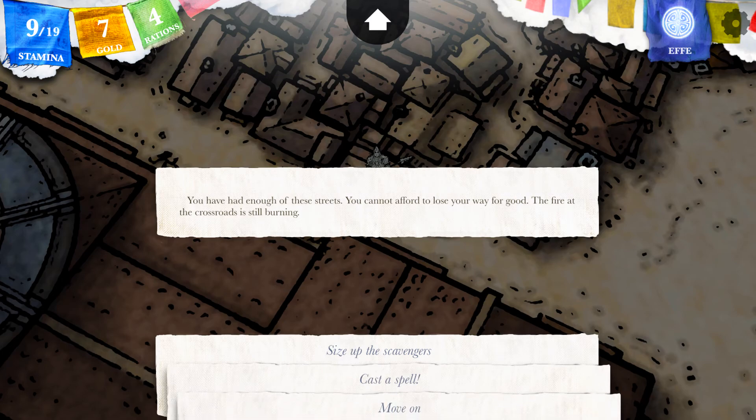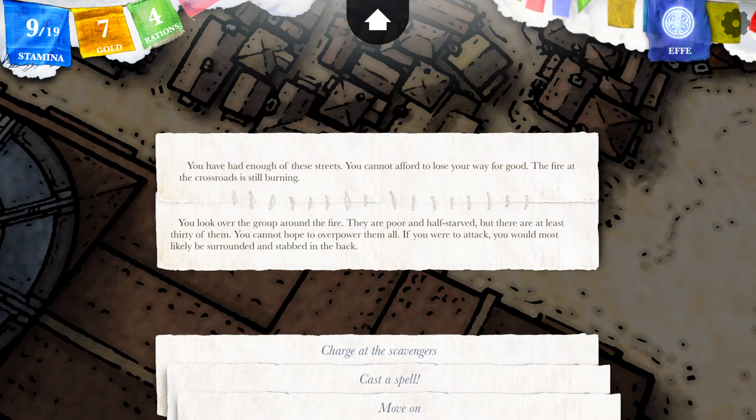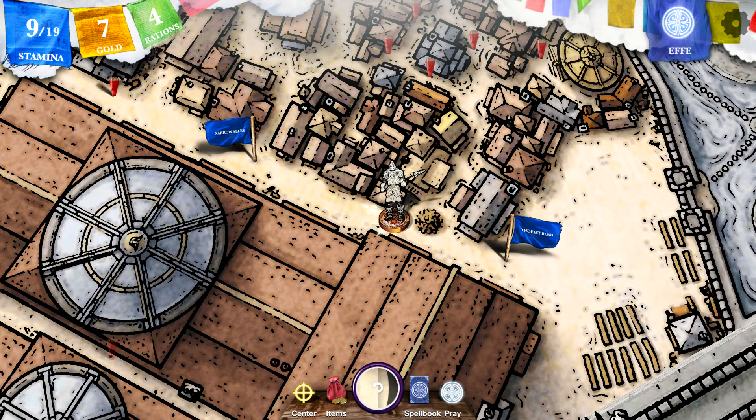You have had enough of those streets. You cannot afford to lose your way for good. The fire at the crossroad is still burning. You look over the group around the fire. They are poor and half starved but there are at least 30 of them. You cannot hope to overpower them all — if you were to attack you would most likely be surrounded and stabbed in the back. Charge the scavengers? Sure, just give me this option — just wait till I misclick. I don't think I even need to attack them.